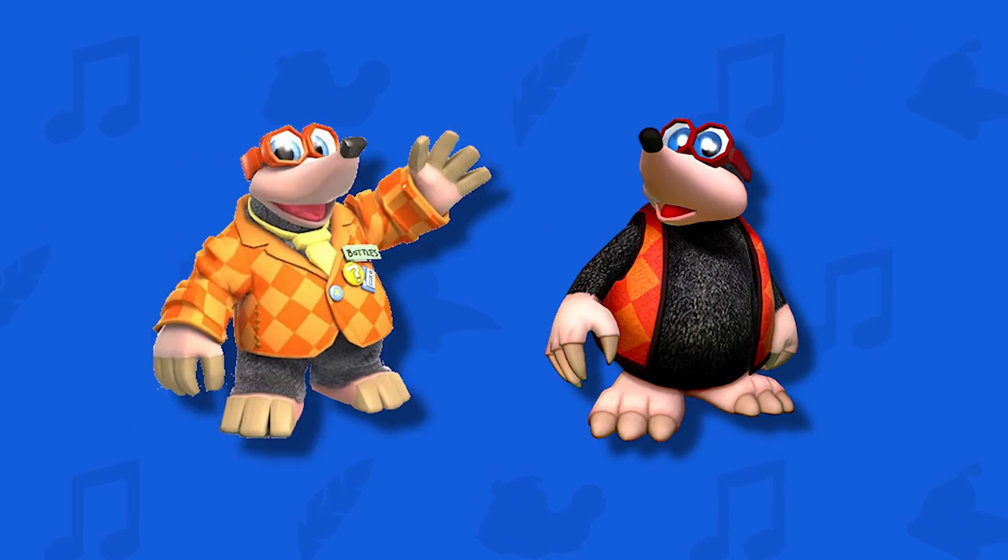Another key point I'd like to highlight is Bottles' hands. This character is a mole, and so he has claws that help him move around underground. The original model didn't seem to have these claws, but every iteration after included them, so it just made sense to include them as well — he is a mole.